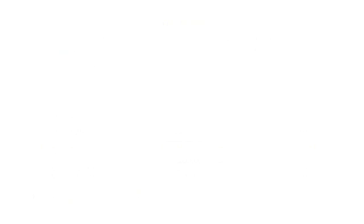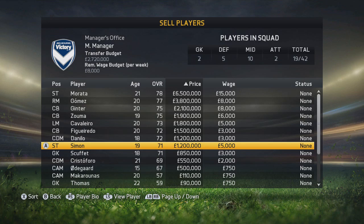Hey hey, assistant coach, how are you guys doing? It is me JANNY Sports, and today we have a review of Moses Simon, the striker from KAA Ghent. This guy is worth 1.2 million at the start — he's rated 71, 19 years old.